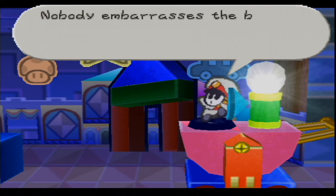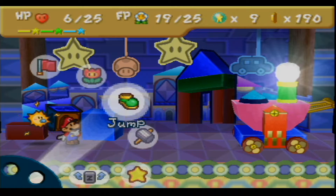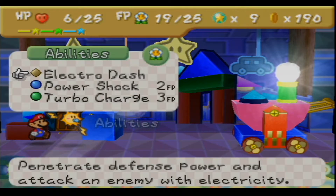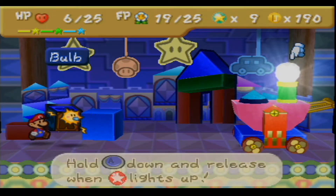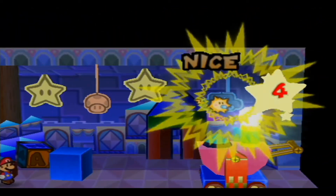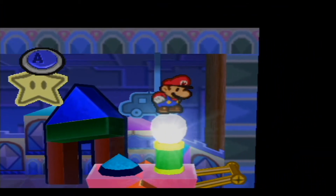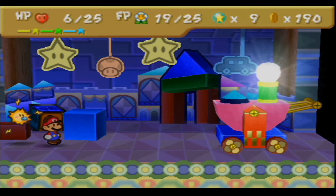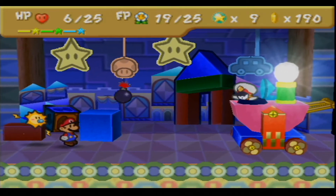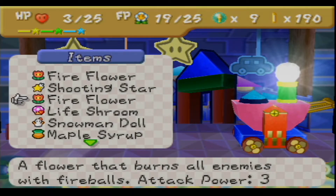'Dot dot dot — grr, fine, I'll beat you myself! Nobody embarrasses the brave shy guys of my army, nobody!' Just doing that, he'll kind of go into hiding a little bit and do some ranged attack. What you've got to do is take out the bulb. I believe you've got to use Watt — or I don't actually know if you have to. He does 4 damage.